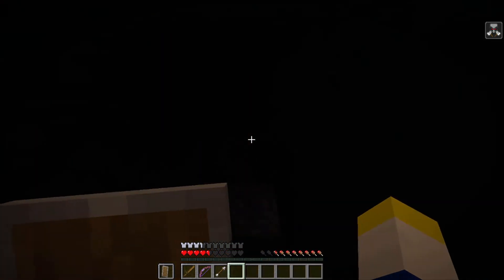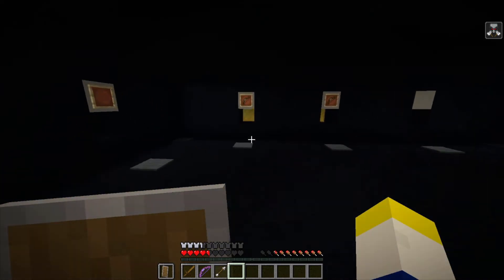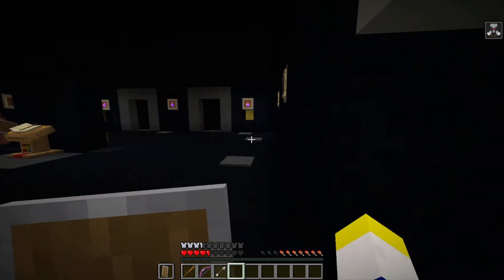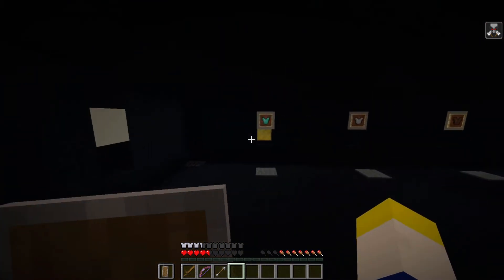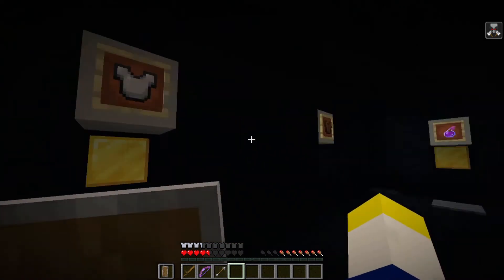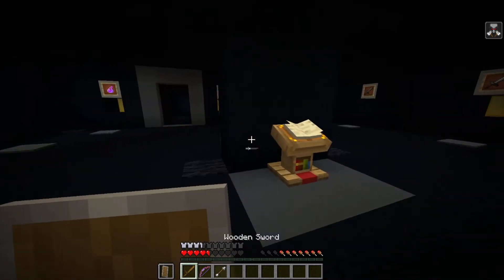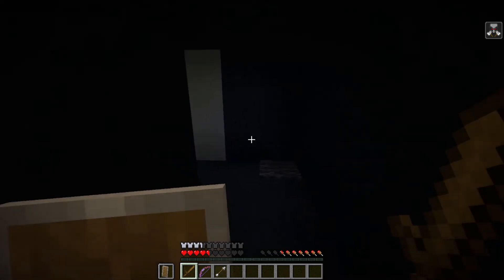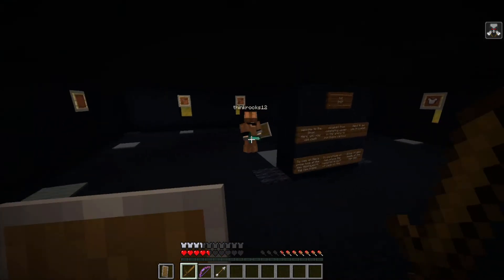I'll show you how to buy — you just place it, right? Yeah, it's kind of cool actually. So you place it — this is the diamond sword. And then diamond armor is ten. Iron armor is a huge step up though. Oh, let's see — we're at pillager wave. Wither skeletons next.